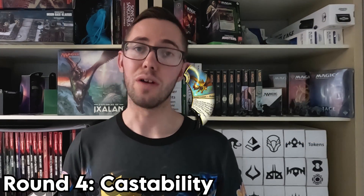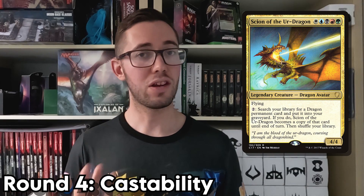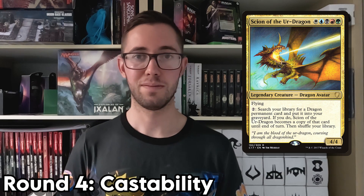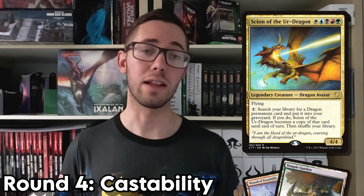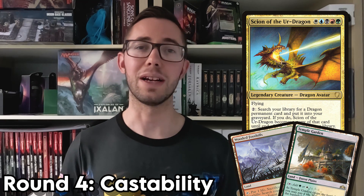In fourth place, we have Scion of the Ur-Dragon. Whilst this dragon has only five mana, it runs into an issue all of its own, and that is that it costs one of each colour. Most high-powered decks will be able to get these five different colours by turn five using fetchlands and shocklands, however this category is about ease of casting, and that's a lot of hoops to jump through just to play your commander.